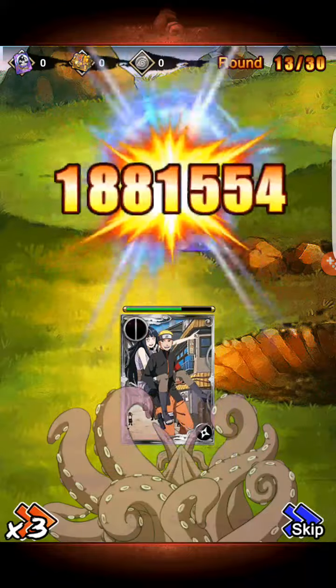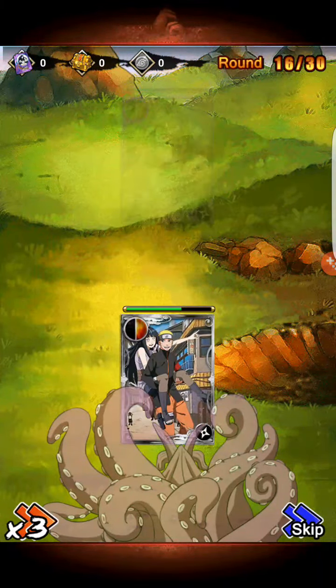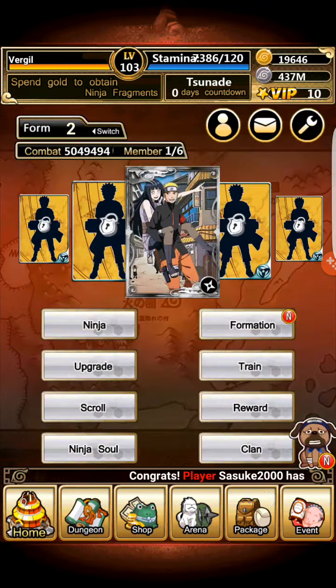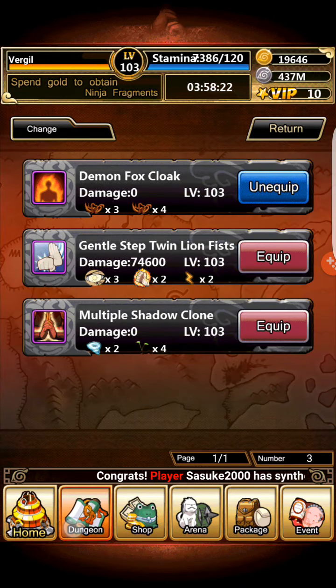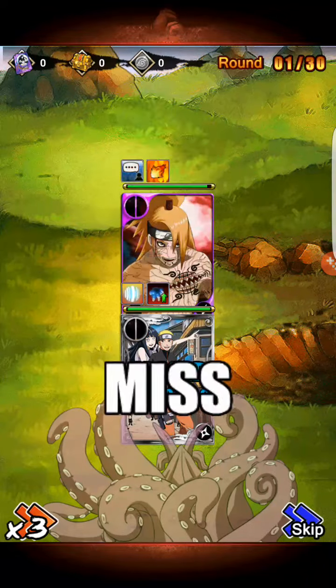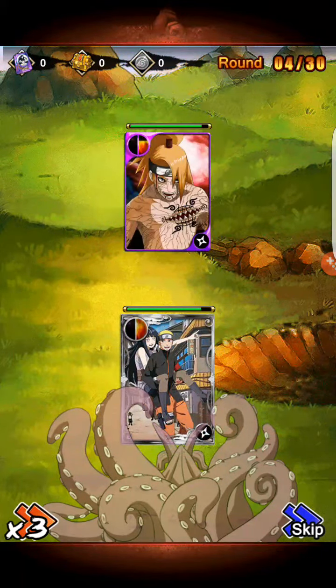It has a lot of HP just because Naruto and Hinata have a lot of HP when combined. And then you can put in the Fox Cloak and go ahead and attack. Fox Cloak just provides a shield — doesn't do much other than that — but as you can see, a 4.8 million worth of shield.